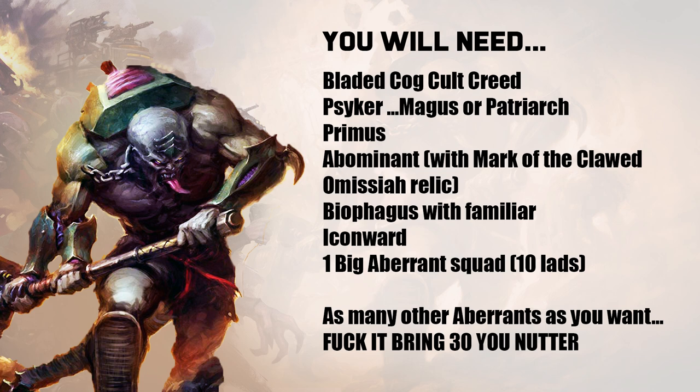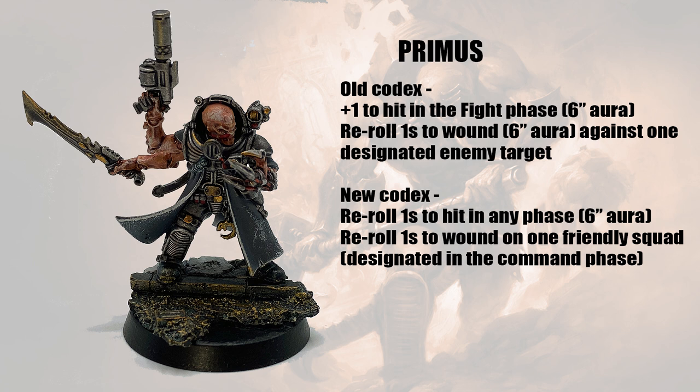So anyway, let's jump in — here is the recipe. First of all you're going to need a psyker like a Magus or a Patriarch, a Primus, an Abominant, a big squad of Aberrants, and a Biophagus. You'd also probably want a Goliath Truck to keep them safe turn one — you don't really want to be sinking CP into a Perfect Ambush deep strike, that's a total waste. I'd also consider a smaller five-man squad of Aberrants as a second wave backup, or just bring another 10-man squad — go crazy, bring 30. I'd also throw in an Icon Ward for durability buffs.